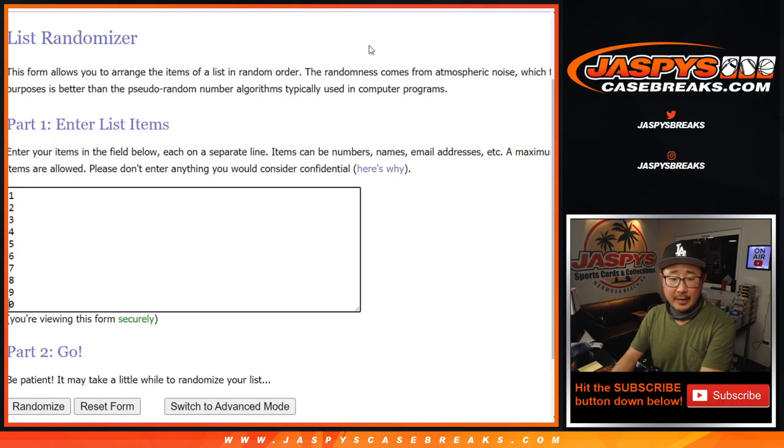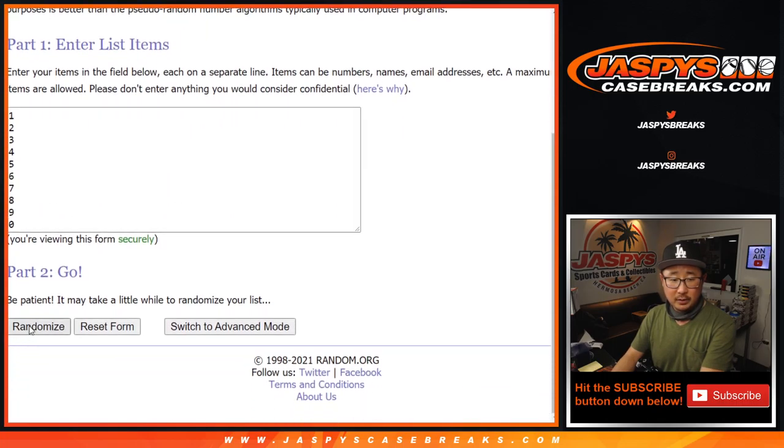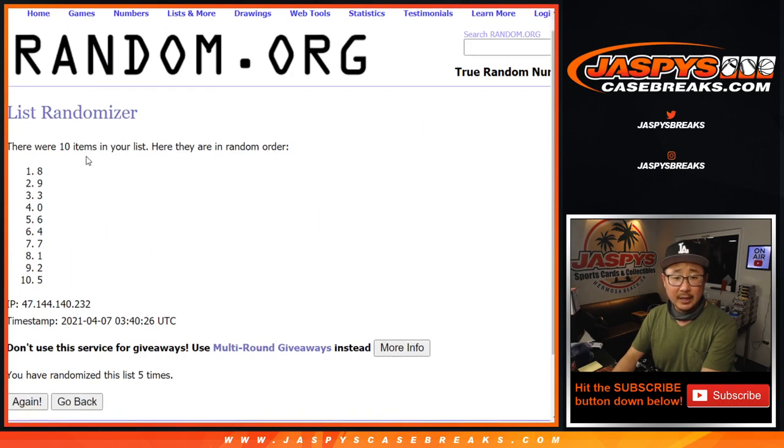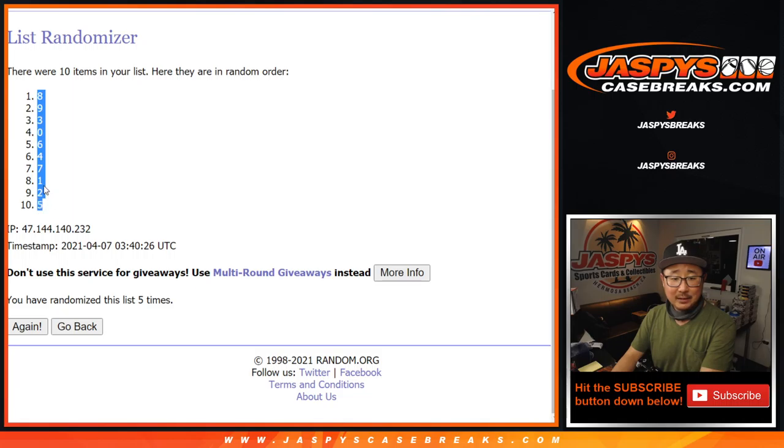Three and a two, five times for the numbers. One, two, three, four, and five — fifth and final time. After five, we've got eight down to five.